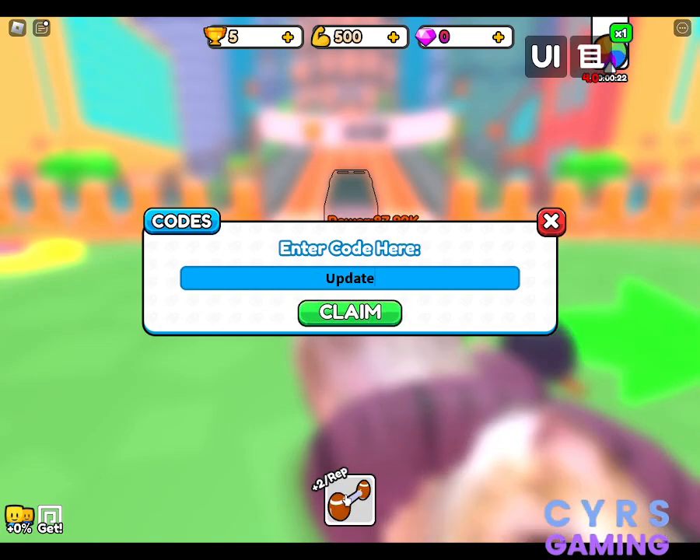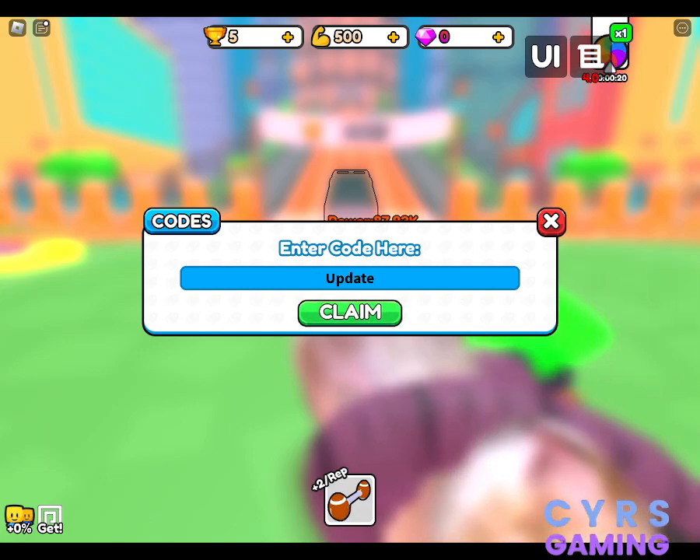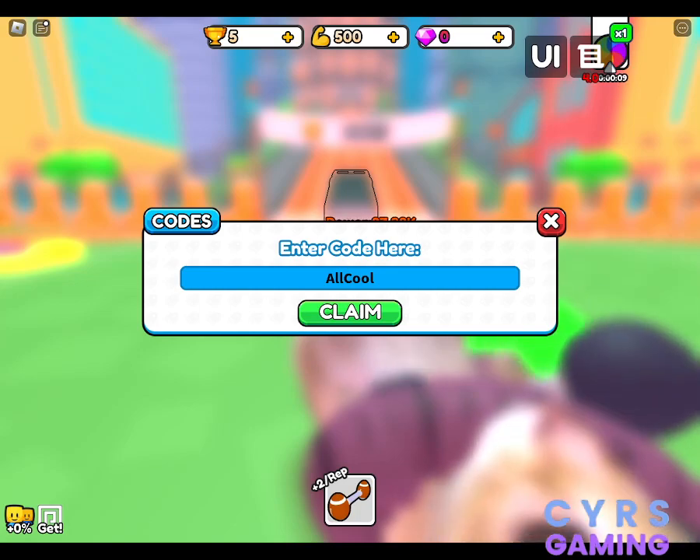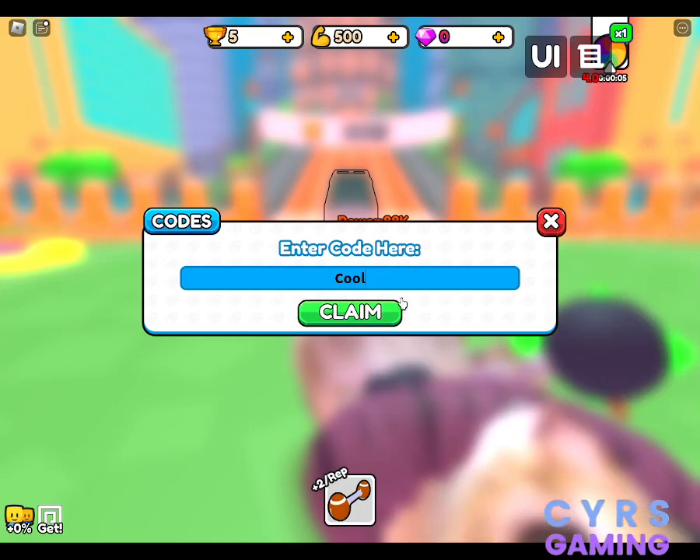Then we have another code for a power potion — the code is ALLCOOL, spelled A-L-L-C-O-O-L. Then we have a code for ten gems — the code is 10GEM, spelled 1-0-G-E-M.